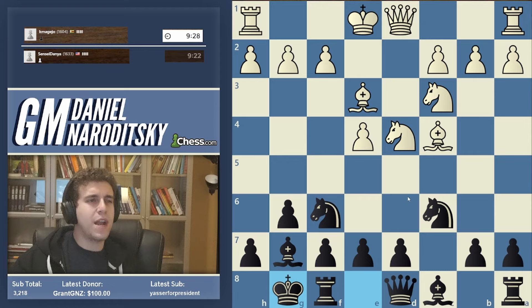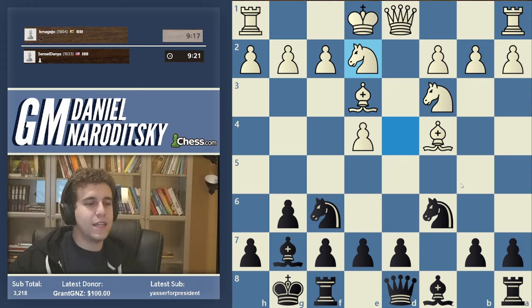Bishop c4 - okay. We continue our development by castling. Notice that I'm not actually pushing my d-pawn out just yet in order to preserve maximum flexibility. This shines through in case white castles - you will see why we don't play d6 straight away. Knight e2...